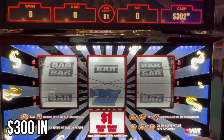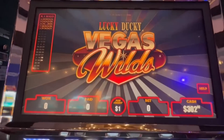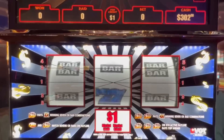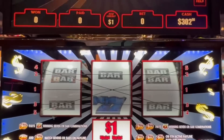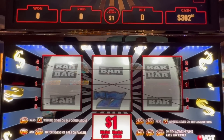Hey guys, Stacy here. I am at Windsor tonight. I'm going to try — how can I not — Lucky Ducky Vegas Wild. I've never played this one before, so we'll see how this one does. The biggest thing you can win is Two Times Wild on the fifth pay line, which is $10,000. Let's hit that. Here we go.